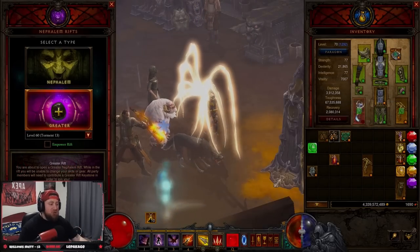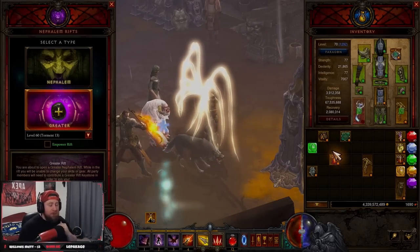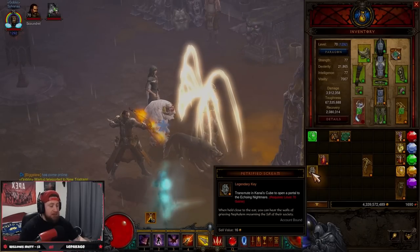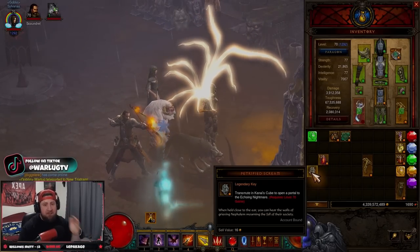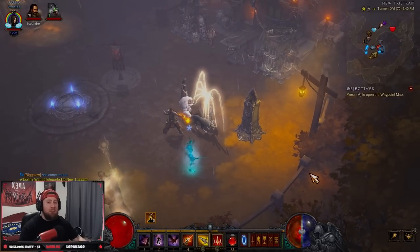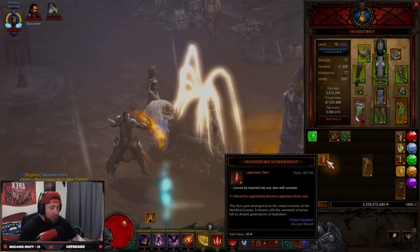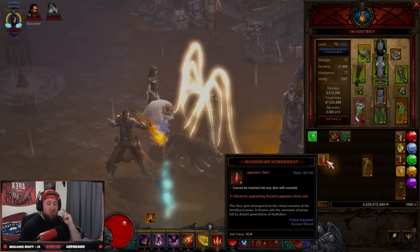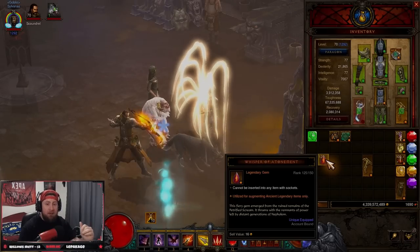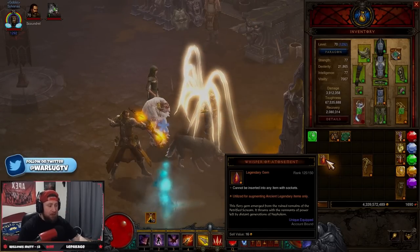Which gem you pick for augmenting doesn't really matter, but we do have a special trick that makes this process a lot easier. Once you're level 70 you can find Petrified Screams, which unlock an arena mode called Echoing Nightmares. Completing an Echoing Nightmare at wave 126 or higher gives you a maxed Whisper of Atonement at rank 125. Finish below wave 126 and you get a lower-ranked gem — for example, finishing at wave 101 gives you a rank 100 Whisper of Atonement.